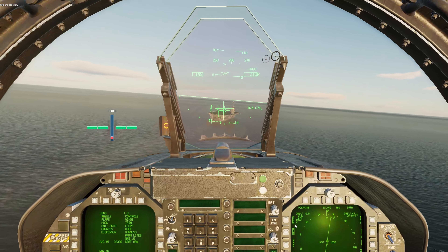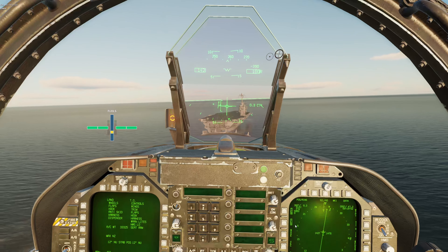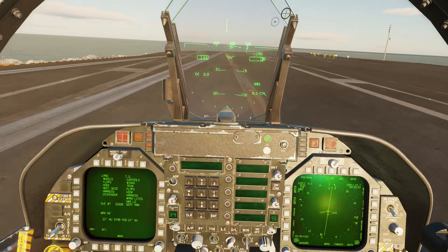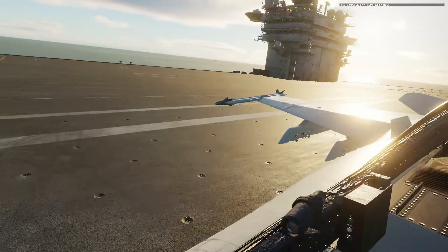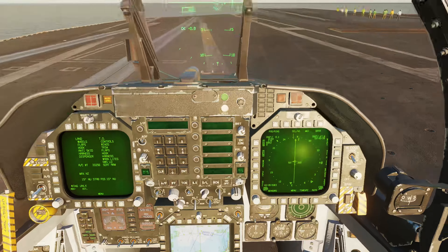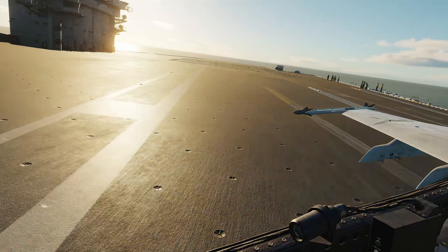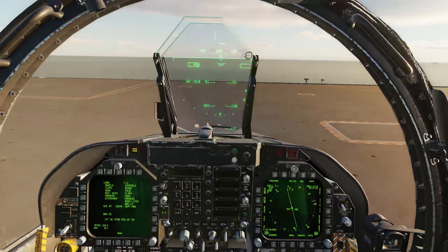Way low — a lot low. There you go. On deck — okay, three wire, my god! Let's get out of the landing area. Lights are off. I'll take the crappy refueling and I will take the okay three-wire, and that's just about all I can do today.